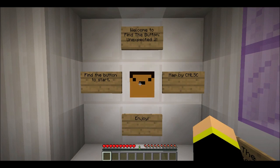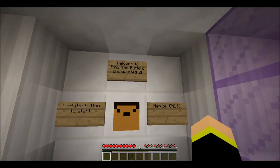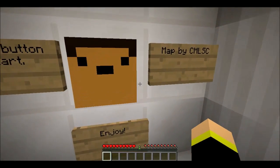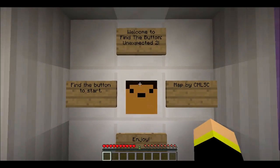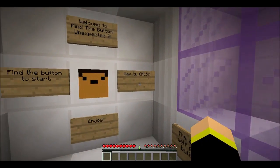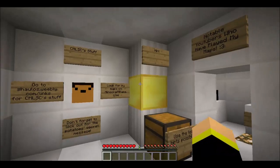Hello and welcome back to another Minecraft video. In this video we're playing a map called 'Unexpected Find the Button' - Find the Button Unexpected 2. I played the first map but didn't record it, sorry about that. So here's the second one, and I think a third one just came out. The map is by cmlsc, so let's get straight into it.